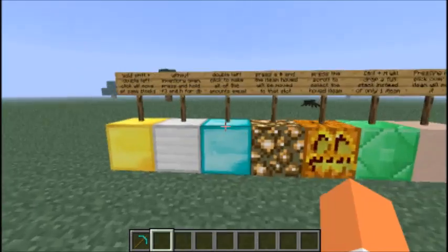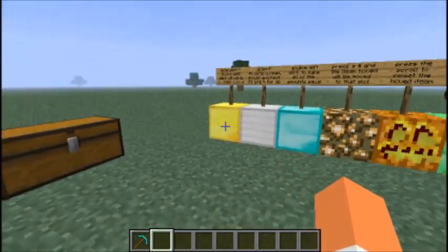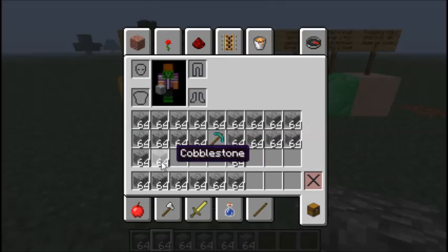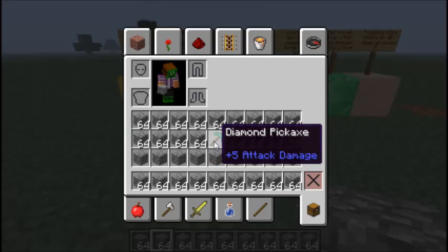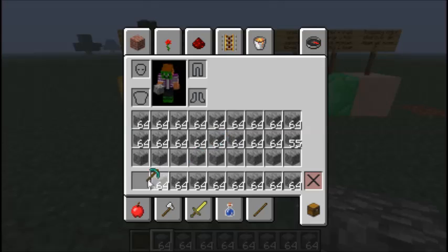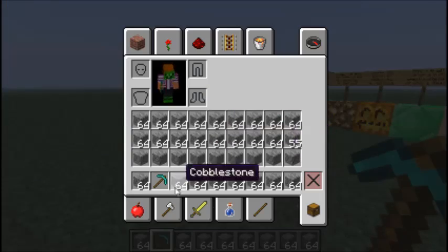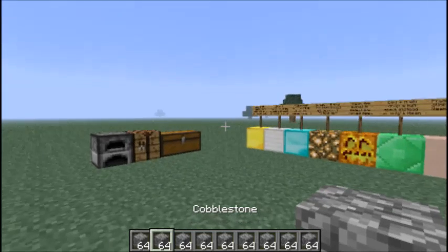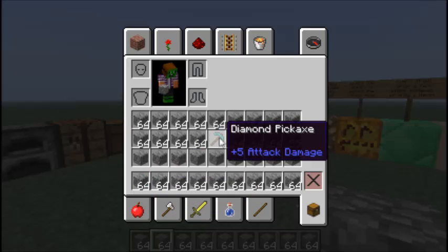I just learned this a while ago actually. Press a number and the item hovered will be moved to that slot. What I mean is if you have a diamond pickaxe and you want to move it without dragging - which in some cases takes too much time, like when creepers are sneaking up on you and you don't have your sword - if you just look at your number keys one to zero, hover over the item, and press the number you want, like number one, it'll switch to that slot. Pretty cool trick.